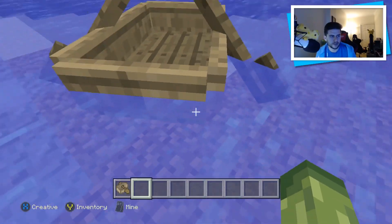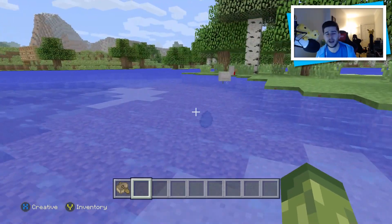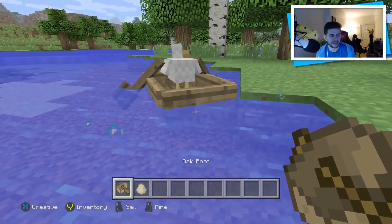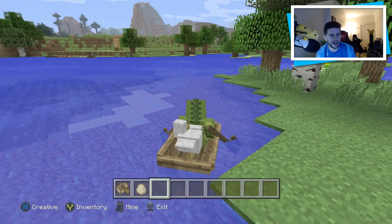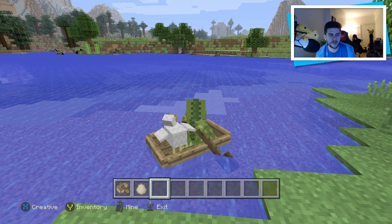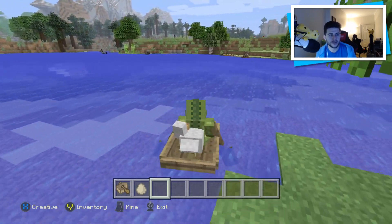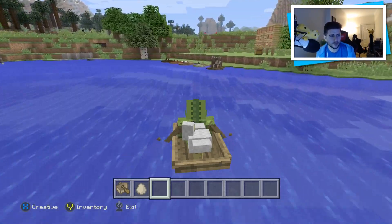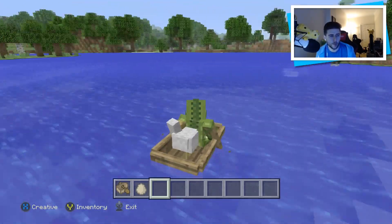When it comes to breaking them in creative, you just tap it once and it will break. When it comes to survival, it will take you a few tries to break it. As you guys can see, I've got a chicken in there — I can actually ride with the chicken. So if you're playing survival islands and you need to transfer mobs to your islands, you can do this with boats. It's so much more useful, so much more efficient.